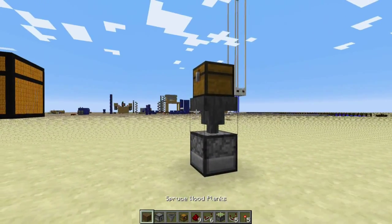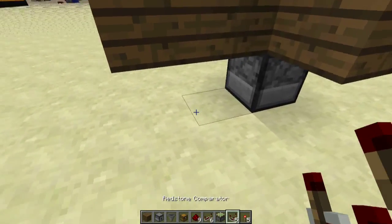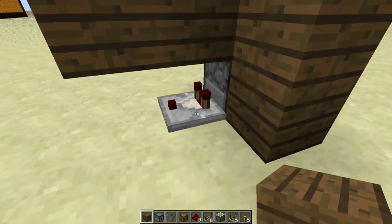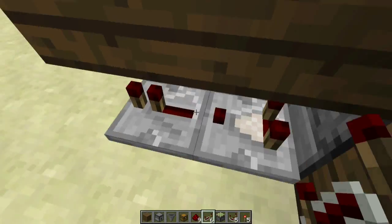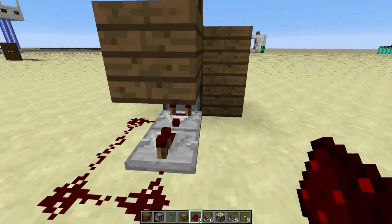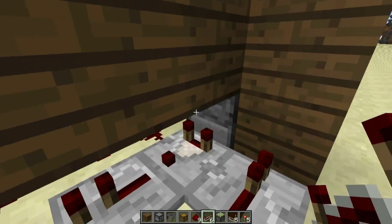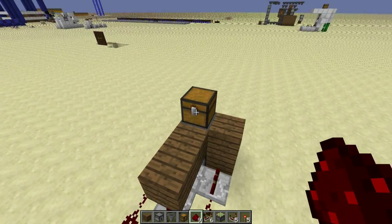So this would obviously be ground level. You'd have a dispenser with a comparator coming out of the back of it, going into a repeater, and that goes back round into itself back into the comparator. A redstone repeater pointing at the block next to the dispenser, join that to a repeater, and that is pretty much it.